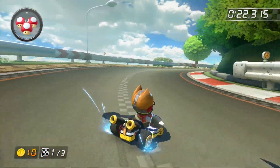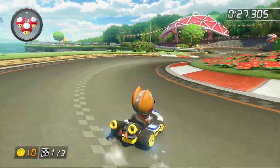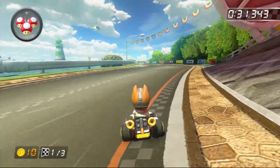Once you get out, start an orange drift to the right and release it right here. The boost will give you the speed needed to jump through this patch of grass behind the piranha plant to save some time. It gets easier from here.